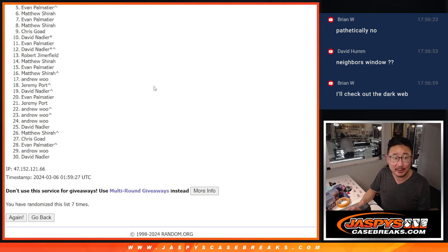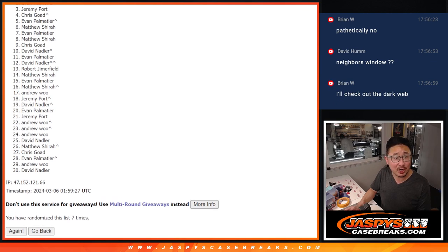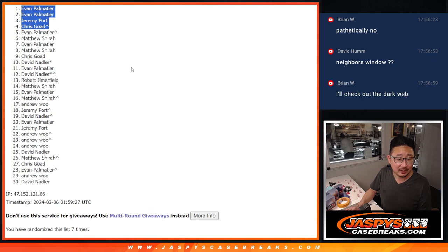Top four — you're happy because you're in that Team Random. You're guaranteed a team in Prism Basketball. Chris is happy, so is Jeremy. Evan P., you did get in. You got two of the four spots. There you go, Evan, after seven. There you go, gang. We'll see you in the next video for that Team Random, and a little bit later in another video for that Prism Basketball Break. We'll see you at jazbeescasebreaks.com.